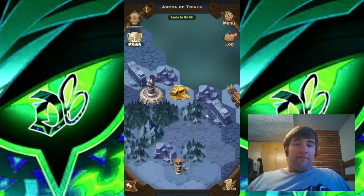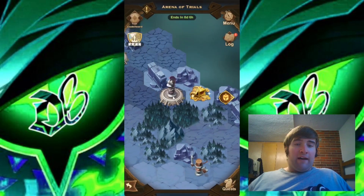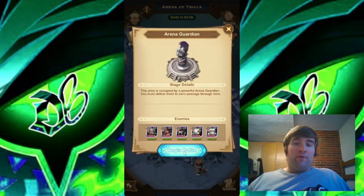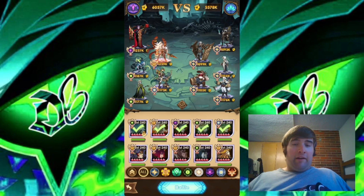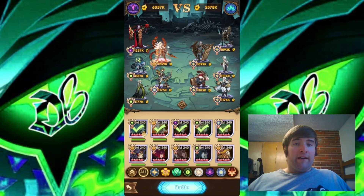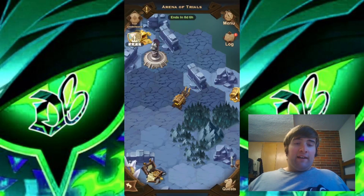Looking at the third Arena Guardian, we have this one right here, and I will show the next team. The second team is a little bit more diverse in terms of factions. We have Awakened Tondra and Robin in the front line, then Eugene, still keeping Randall in that middle position, and then Lady Simona in there as well. And there's the third Arena Guardian down.